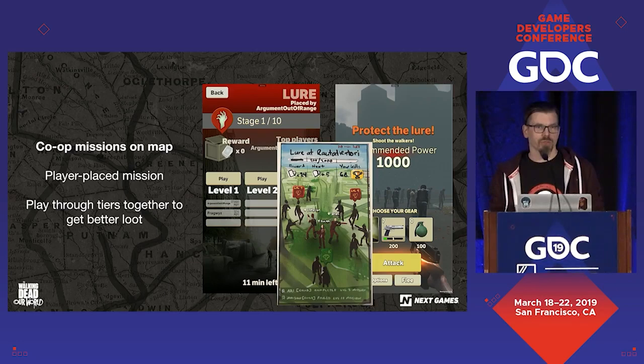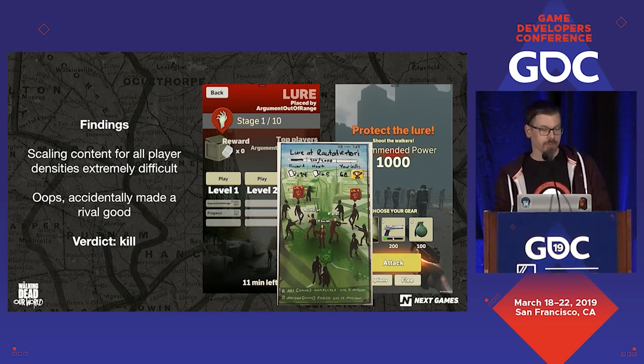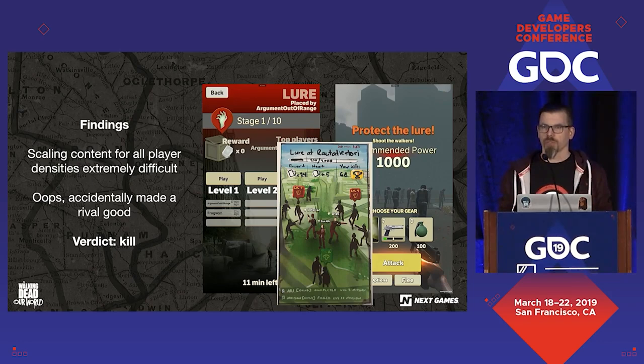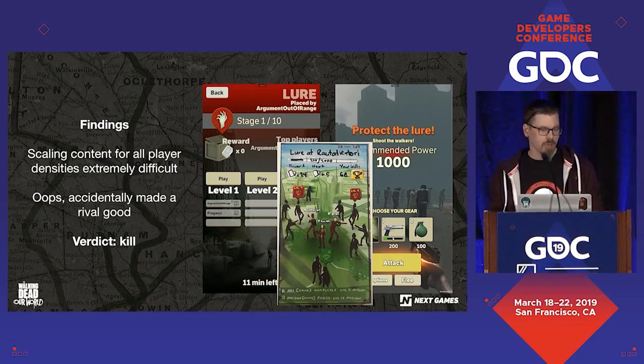We also thought we would do cooperative missions on the map with a lure mechanic where players could drop stuff on the map and play missions together. This turned out to be pretty disastrous as well — the density of players at any given point is incredibly difficult to predict. These missions were fantastically fun when five friends were participating, but when more players showed up it became an accidental rivalry where too many people playing took the easy missions away from others, creating a race to complete missions first. We needed to go back to the drawing table, so we decided to kill this for now.